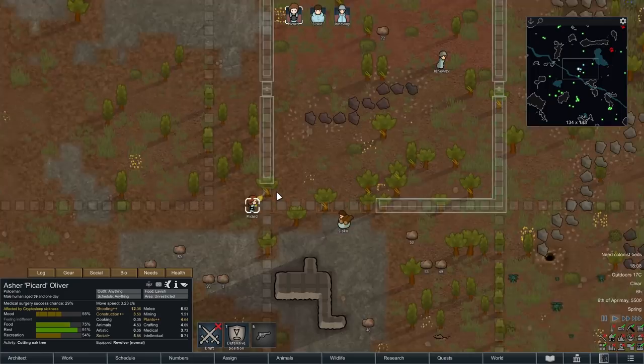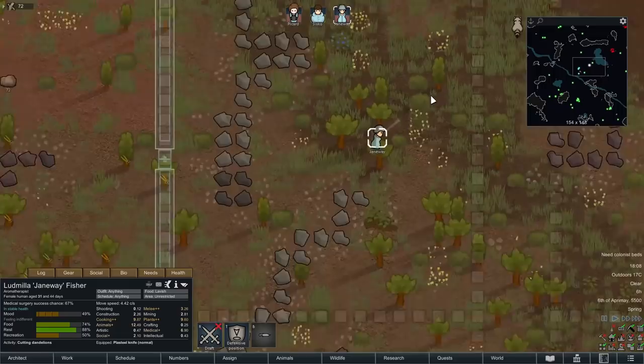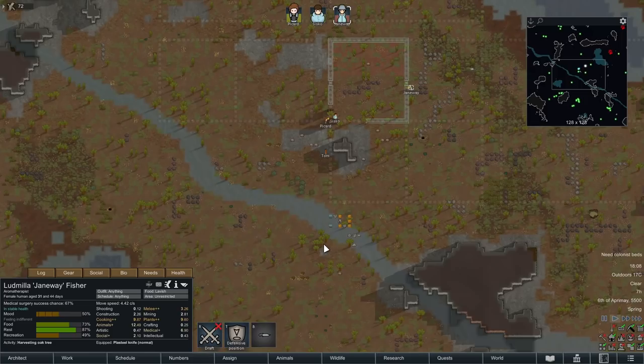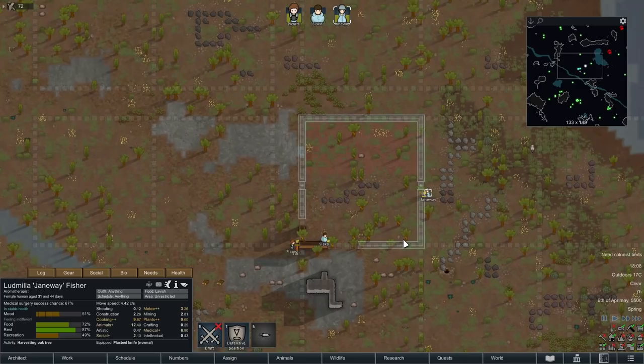Picard's chopping down that tree to make room for the wall, that's fine. And Janeway's going around to cutting. While that's all going on, let's explain the actual theme of what's happening here. We want to hire 25 pawns - that's pretty much the end goal. Hire 25 pawns, build a ship, get off the planet.